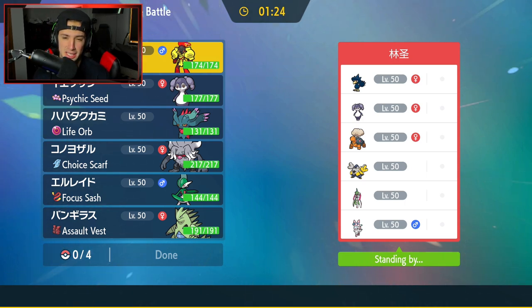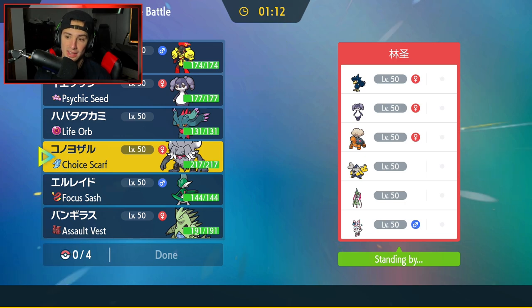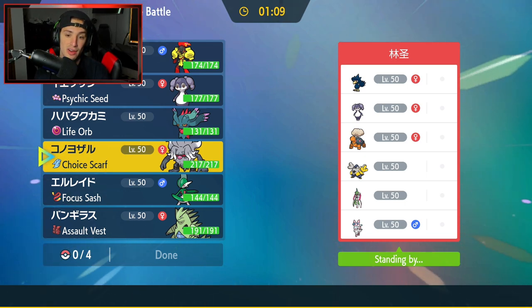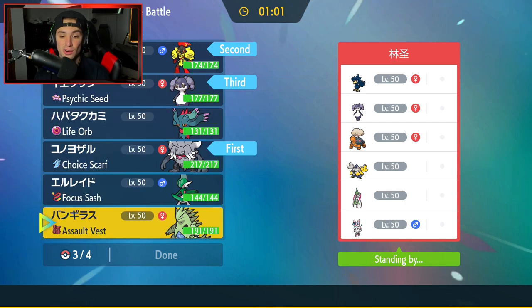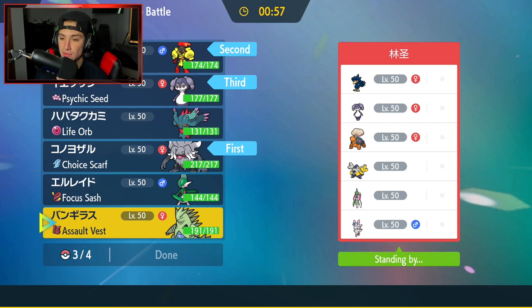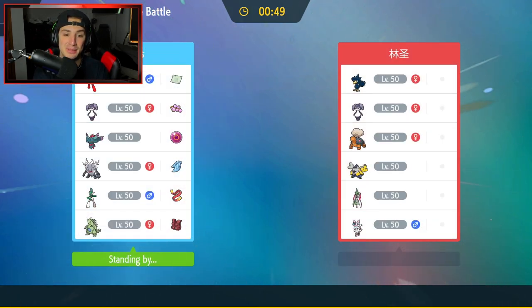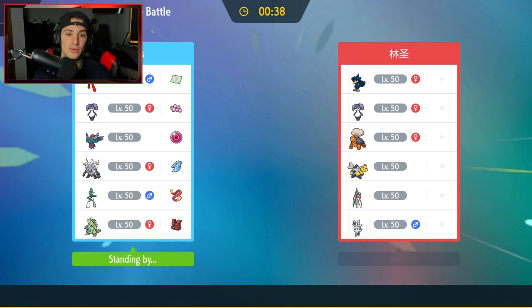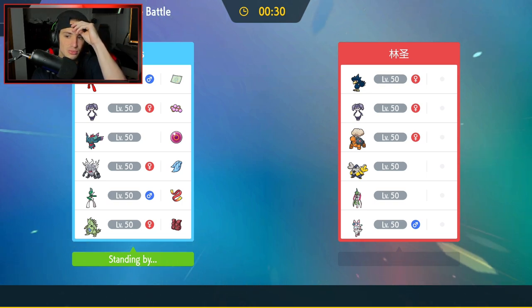Going into the first match — opponent has Iron Valiant and Trickle. I think Indeedee and Armourish might have to come out here. I could lead with Indeedee or go Weakness Policy Armourish and try to proc it with U-turn then get out Indeedee. I think I'm going to try that Grass Tera right off the rip, roll out strong. I'll bring Tyranitar for back-end support. Our plan is to U-turn onto Armourish, proc the Weakness Policy, and bring out Indeedee at the same time to fire Expanding Forces.